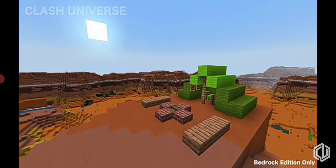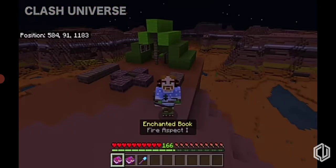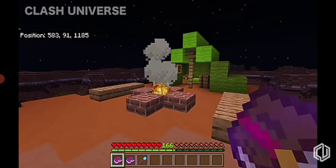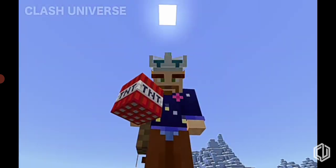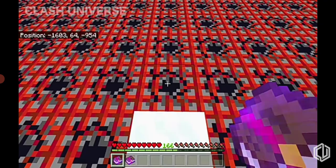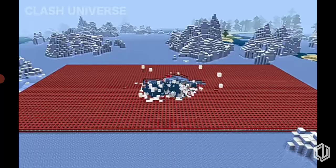Books of enchantment are used to upgrade your tools and armor, but did you know that using a fire aspect book, you can light up a campfire? This can be useful when you don't have a flint and steel. You can also use it to light up TNT — in fact, a lot of TNTs. As you can see, we were successfully able to do so.